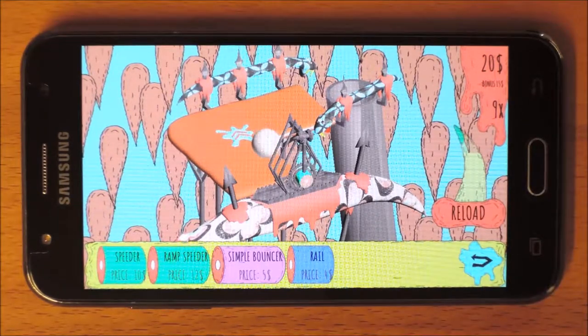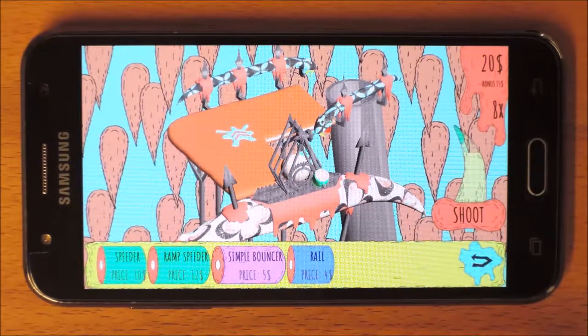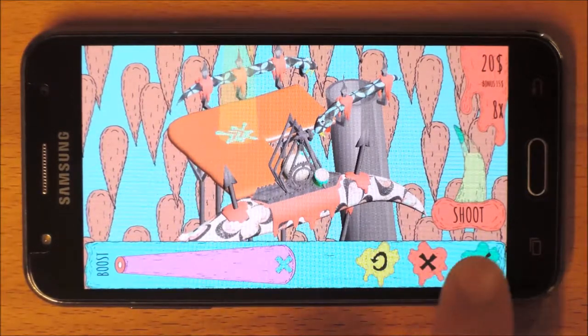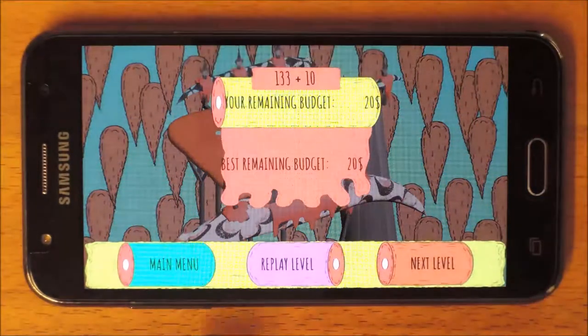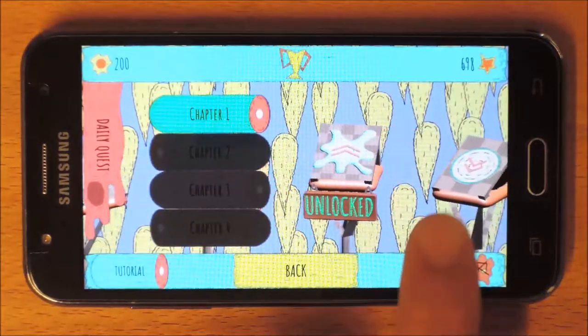Press Shoot to test the level. Reload and reselect the structure to adjust it. Unlock new structures in the main menu. Press Check.